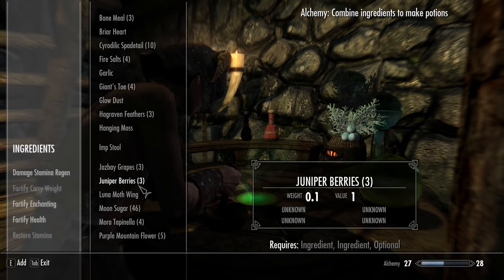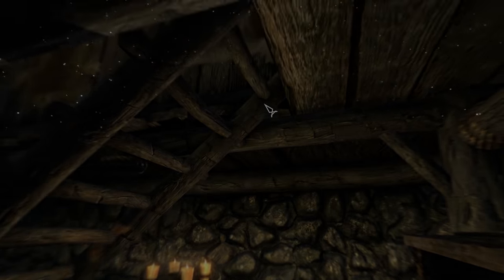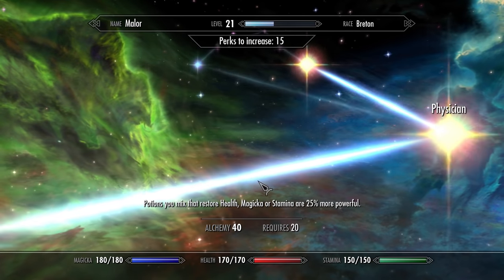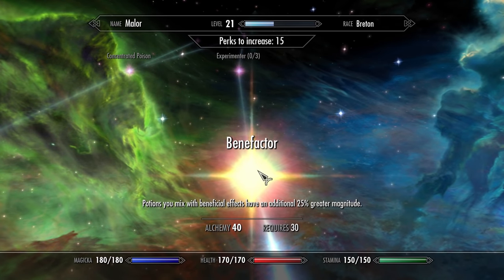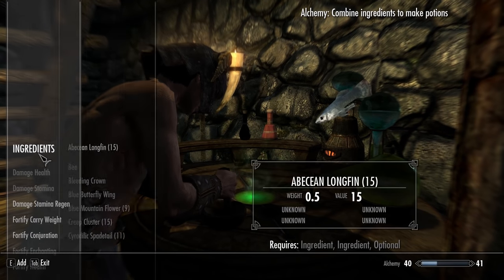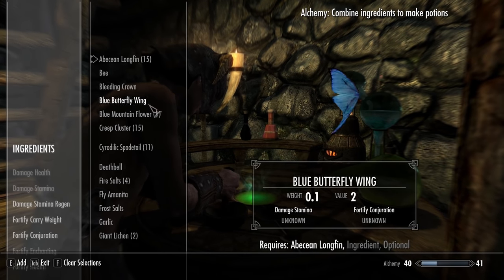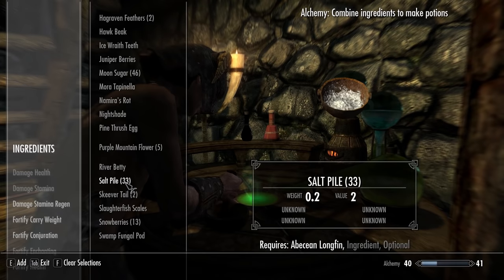So keep grinding this until you get to about 60 alchemy. Now we've got the minimum we need — at least 40. We have two in Alchemist, one in Physician, one in Benefactor. Good to go. Now, if you guys don't remember, the ingredients for a Resto Pot are either the Albion Longfin, one of these Spade Tails, and a Salt Pile.